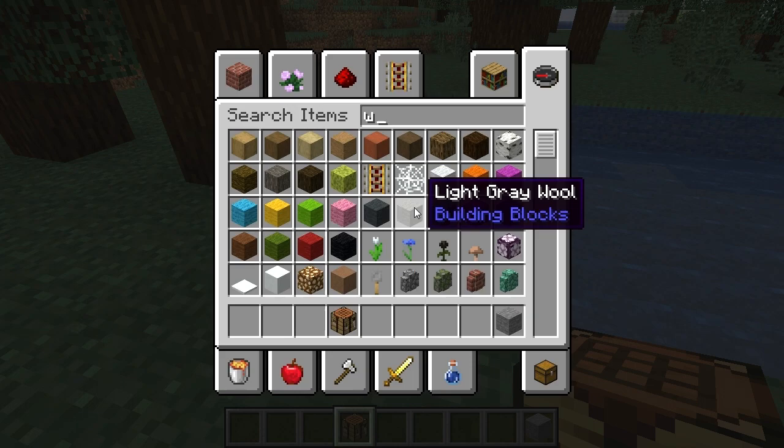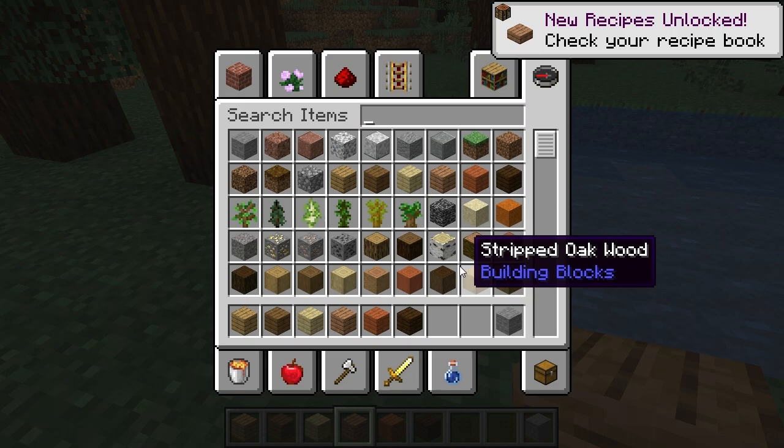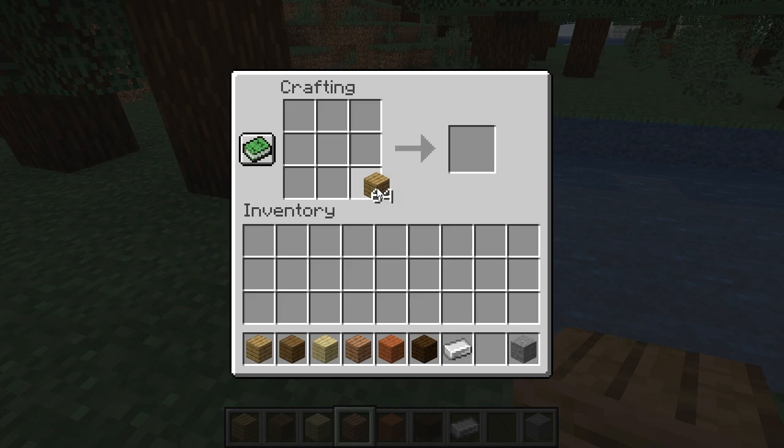It is done by any of the woods — any of the plank woods, that is. I'll show you what each one looks like. And also by iron.